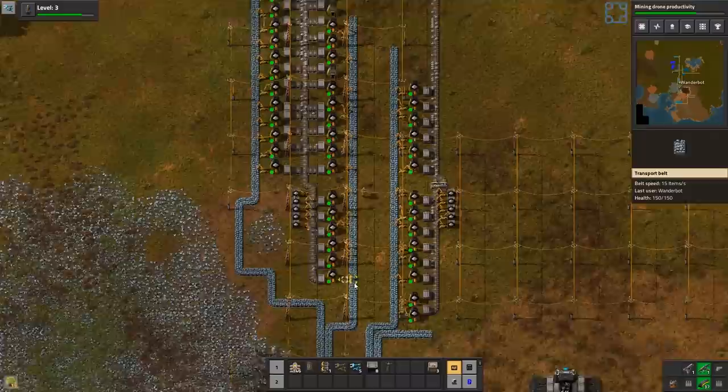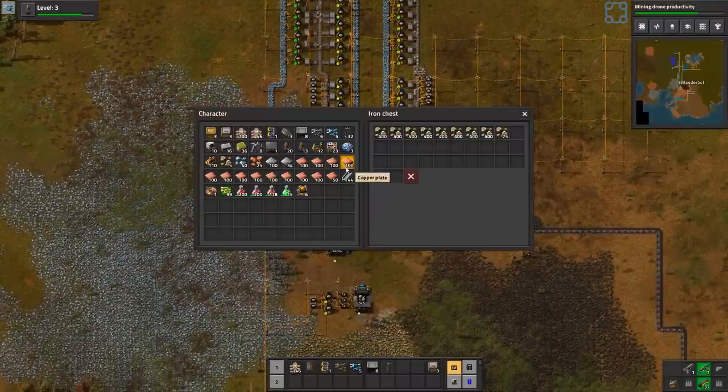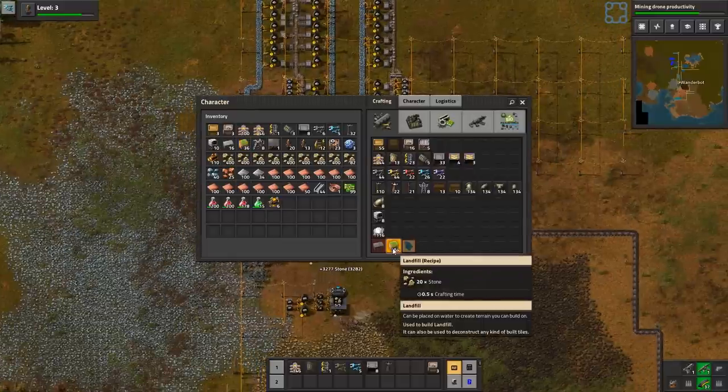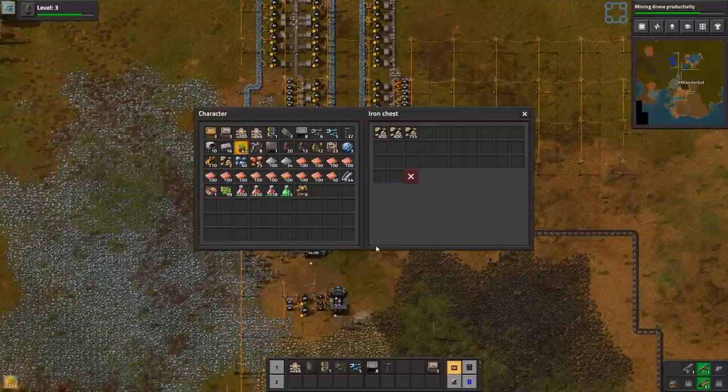How do we make landfills? Oh, it's just stone. Because I want to fill this in so we actually have some space. I now have... not a lot.